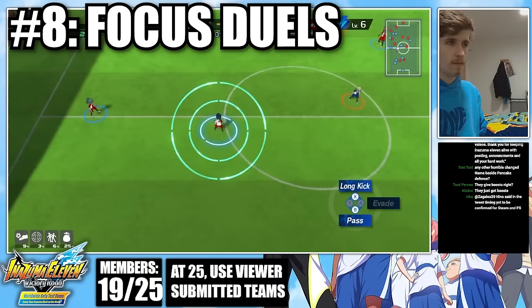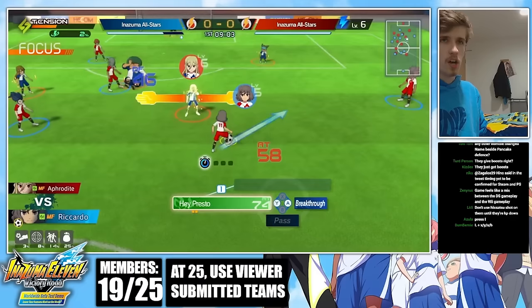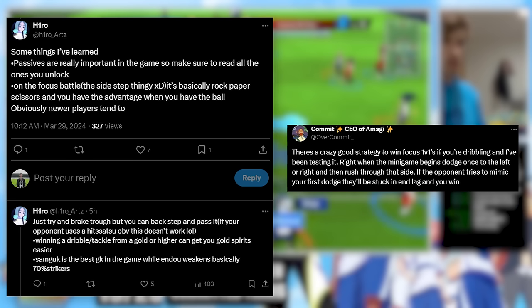Let's talk about focus duels for a second. One thing to bear in mind is that you don't get tension for passing out of a duel — you have to actually break through to win. If you're passing, the opponent gets some tension, so it's not really benefiting you. Obviously you do keep the ball, but make sure you weigh whether or not that's a worthy sacrifice. You can't just pass to the opponent's goal and score with a Hisatsu — that's not how Inazuma 11 works anymore. You need to be winning tension. People gave me a lot of focus duel-related tips on Twitter, so I'm going to put those on the screen.